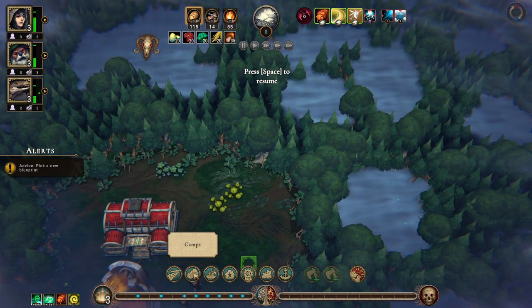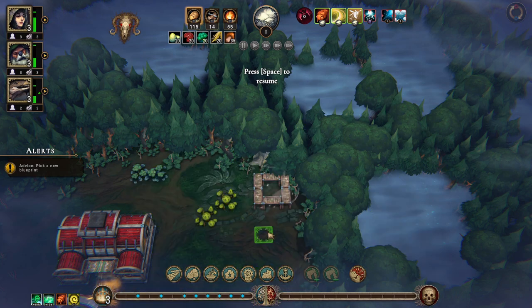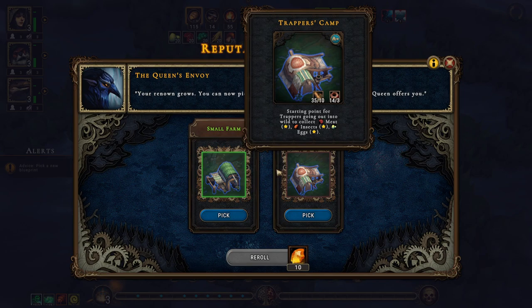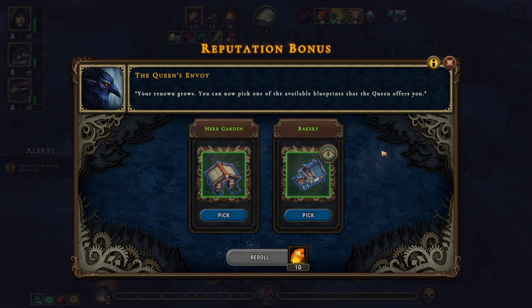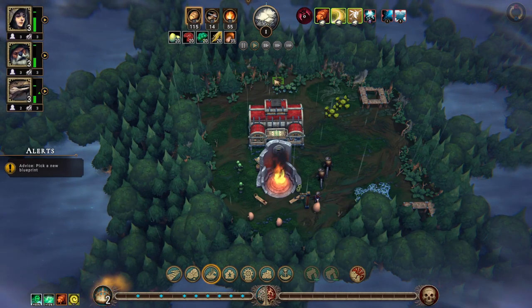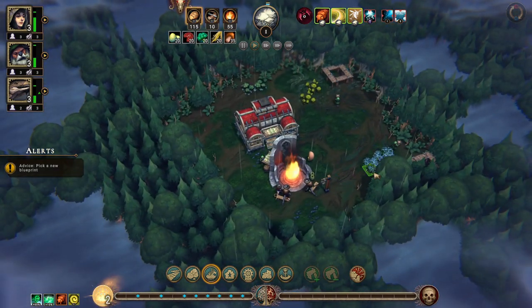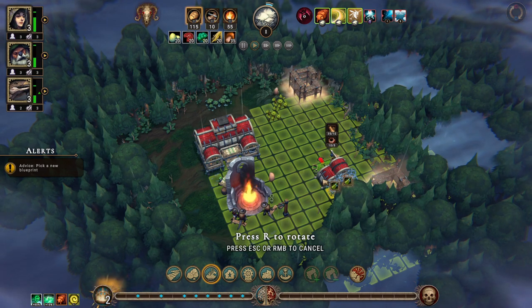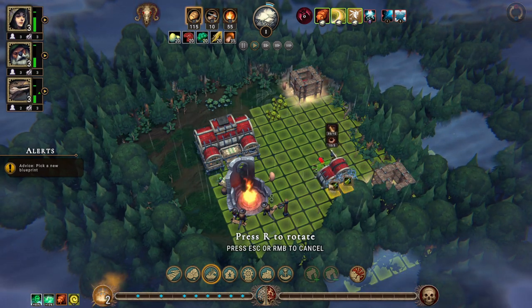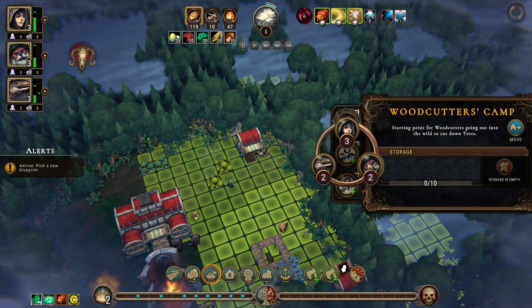And another woodcutter's camp over here. We have the buildings - small farm. We're definitely going with a small farm because there should be a lot of fertile soil, right? The herb garden or the bakery - we'll wait on that. What do we have here - foragers camp, herbalist camp, scavengers camp? We can build the scavengers camp.